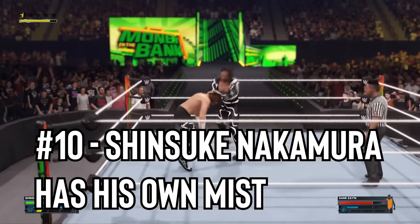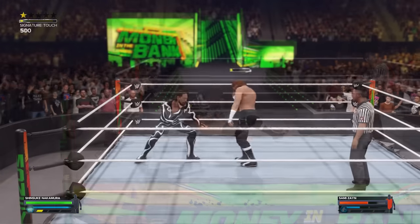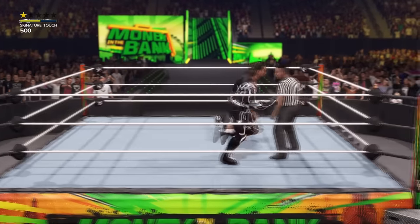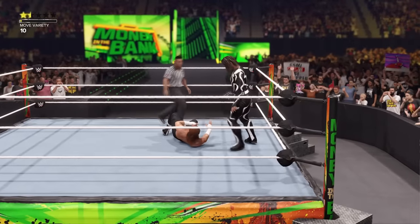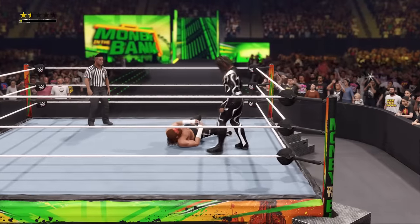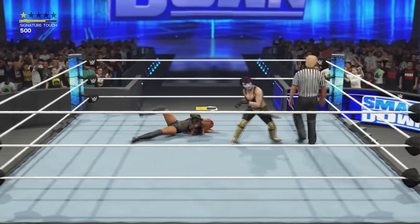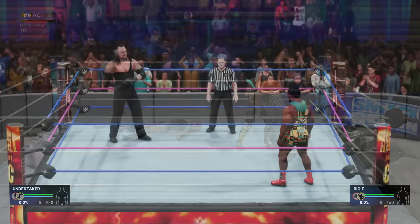Number 10: Shinsuke Nakamura has his own mist. Continuing on with paybacks, the mist payback has been updated with a slight bit of extra attention to detail. As seen recently on WWE TV, Shinsuke Nakamura has been spraying red mist on his rivals, and that's been added to 2K24. He's the only one who can spray red mist, however — everyone else with the mist payback will spray blue mist.